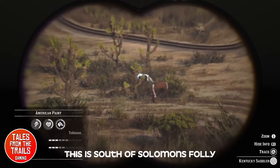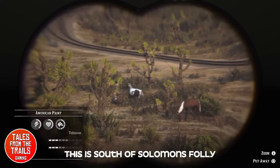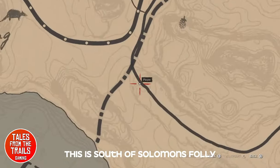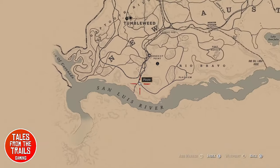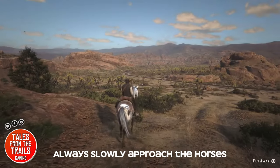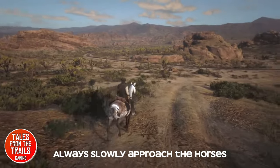Here we also see a herd of Kentucky Saddlers which it is with. It's not a full herd of American Paint Horses, which can happen. Here it is on the map — it's just south of Solomon's Folly. We will show the map again, a little bit closer to where the horse actually is later on. I will also note it down in the description so you can just click on the timestamp and it will take you straight to it.